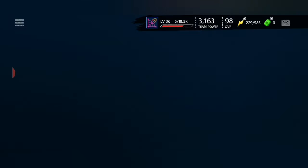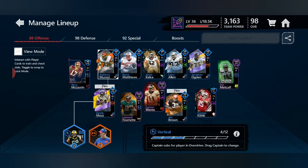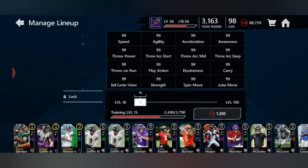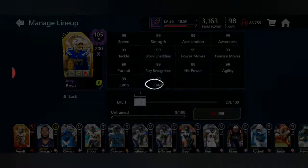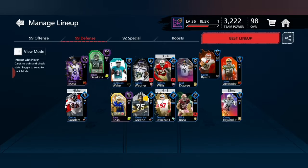I'm gonna show y'all the new squad. I know I have to get rid of Deshaun Watson — I'm sorry bro, don't hate me. But who couldn't pass up 99 everything? Okay, this is our new squad. We're gonna go ahead and update the team, put Joey Bosa right there on the right. He's going against the right tackle, which is his main position.